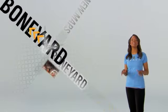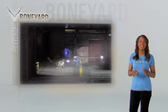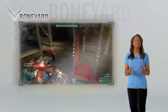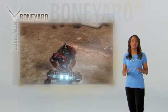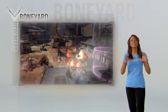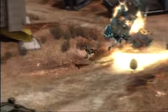The final map in the beta is Boneyard, and it is custom-built for invasion. Elites, shut down the generators, deactivate the security, and deliver the navigation core to your phantom. Now, Spartans, your job is simple. You stop the Elites, because that's what you do. And get this — the weapons and vehicles get more and more deadly as the game goes on.